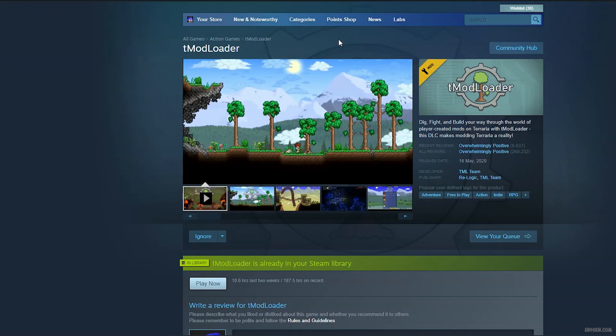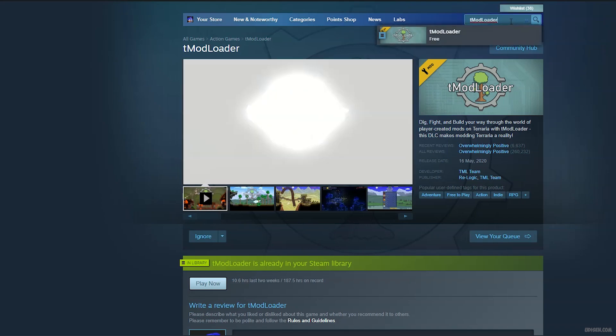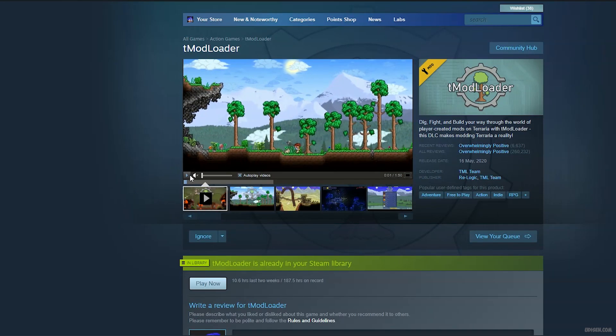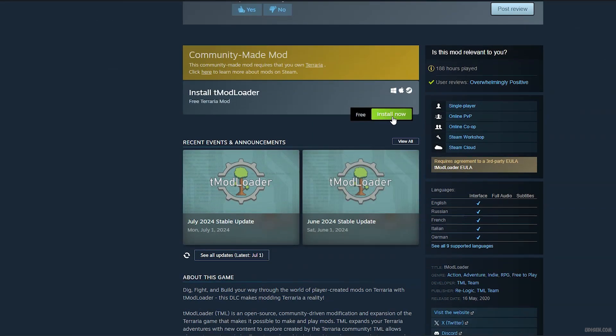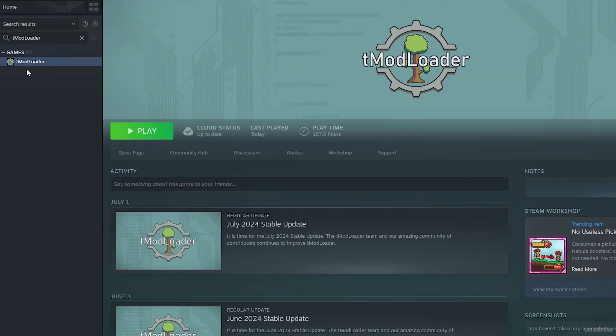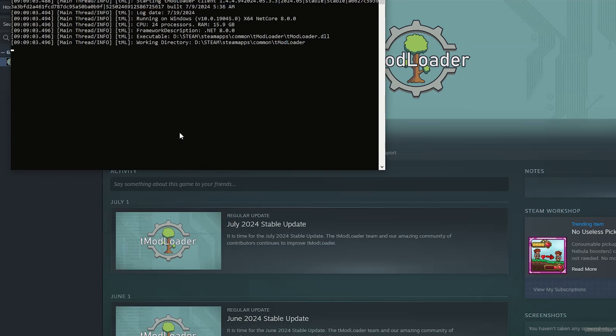Go to the Steam store and find tModLoader. Simply go and type in the search panel 'tModLoader', find it with this picture here, then press the Install button. After that, go in your Steam library, find tModLoader, and press the Play button, then press Install, then press Play.